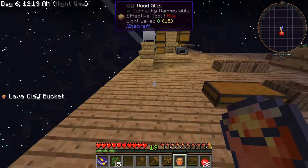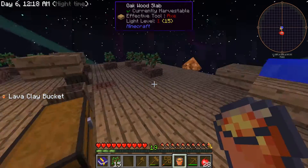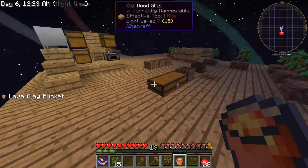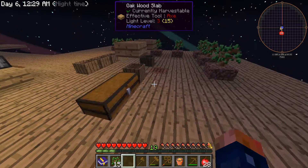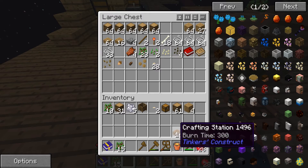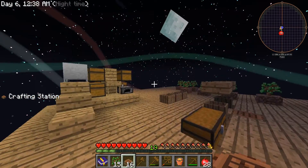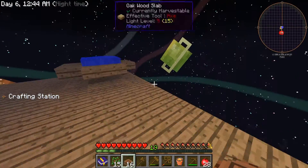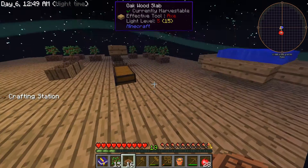I do have one problem - we're going to have to figure out how to make a cobblestone generator, so this episode is definitely going to be about making a cobblestone generator because we need one fast. One of the best ways to get blocks in here that don't burn is making crafting stations. The crafting stations do not burn, so they are a great thing to use for making a cobblestone generator.